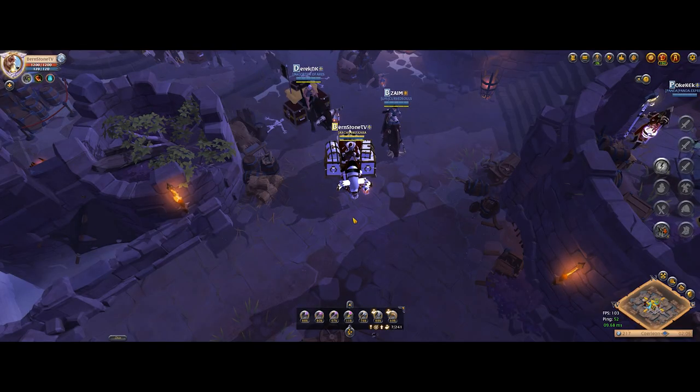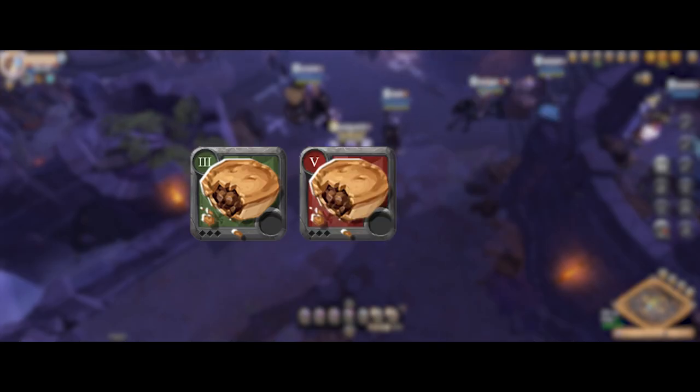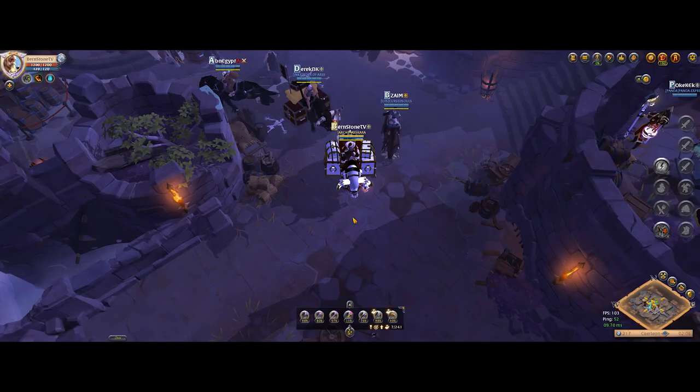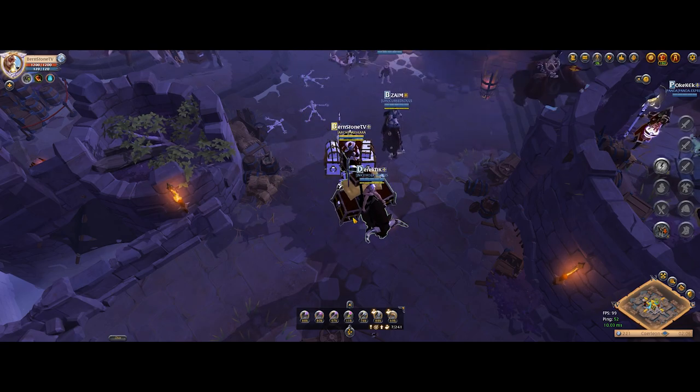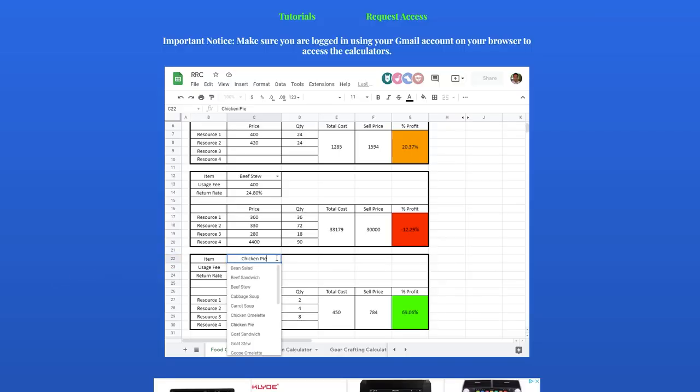There are three pies in the game: chicken pie, goose pie, and pork pie. The first thing that I did was to check the buy order prices for the ingredients needed for all of them, and then I typed it into the food calculator at burnstonetv.com. Click the first link in the description below to get free access to these calculators so you too can make more money in Albion Online.